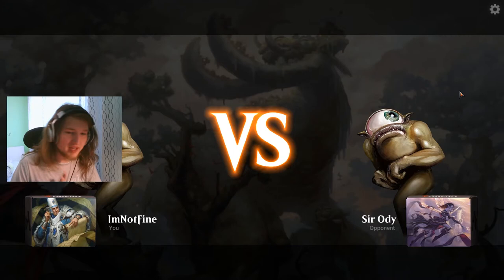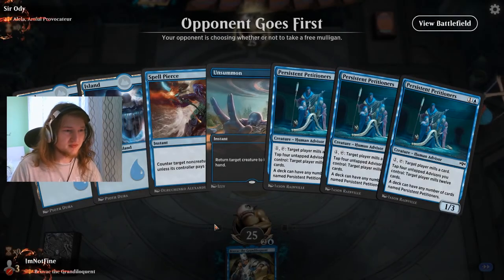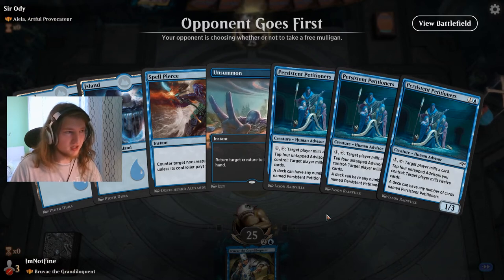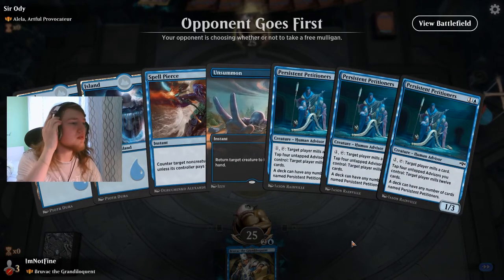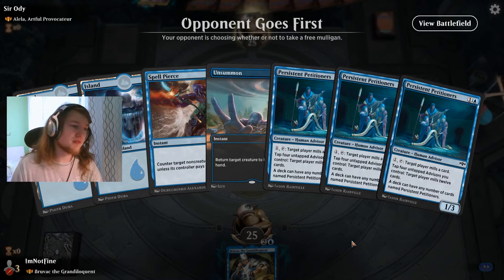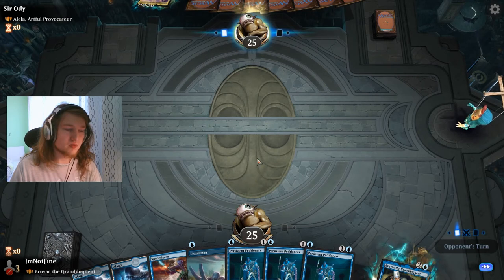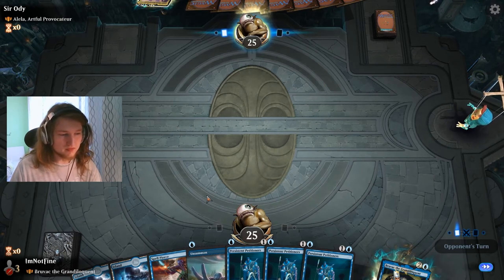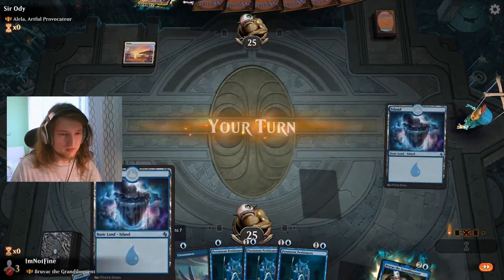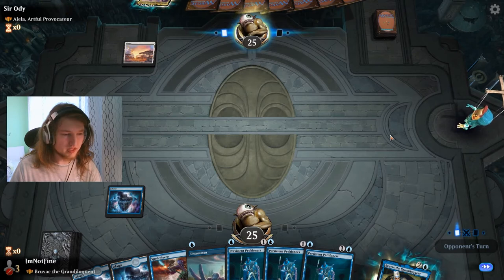My next opponent is going to be Alela. Beautiful — Spell Pierce, Unsummon, Petitioners — let's go! It should be fun. At this point I just need to draw lands. If I was against green this would be even better because I could Unsummon their turn one Llanowar Elves or turn two mana dork. Land — perfect. One more land and we're ready to go.